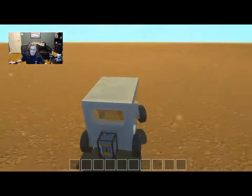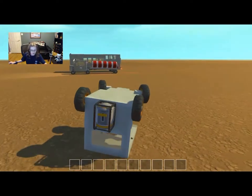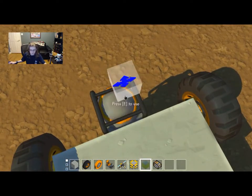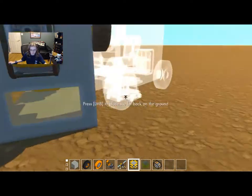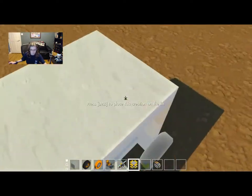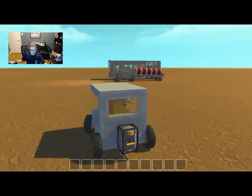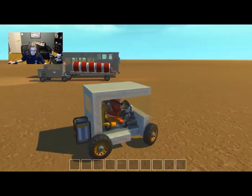We need the power. Woo! Yeah, a little less would be smart. So, how about that? There we go. Immediately hit me. Woo! I think this is better. Now it's got some speed and it can actually turn.